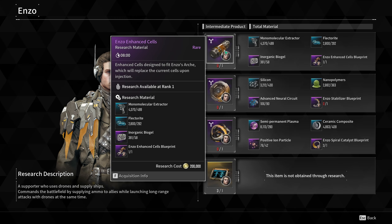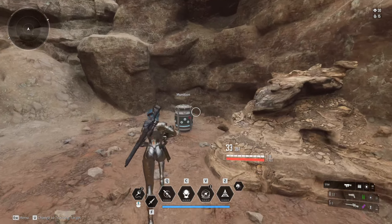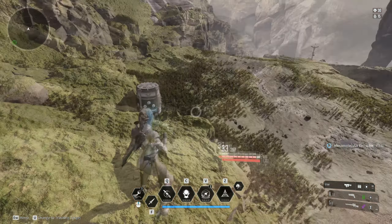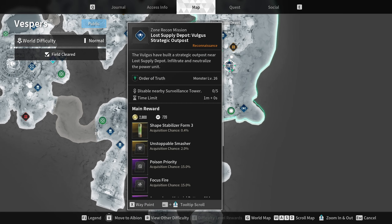We start off with the Enhanced Cells. For this you need three different resources. The Monomolecular Extractors can easily be found in the Agnet Desert resource or munition boxes — you can do this on normal or hard, just walk around the areas and farm them from the boxes. The Flectorite is found in the White Knight Gulch resource and munition boxes, so go there and get them. For the Inorganic Bio Gel you need to defeat an elite enemy that spawns from the Vespers Outpost in the Lumberyard or the Lost Supply Depot areas.